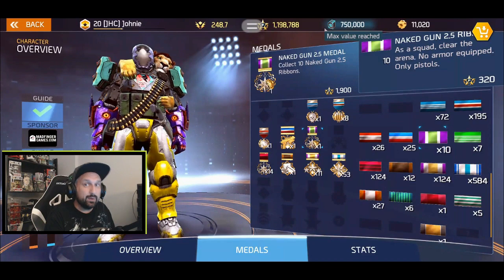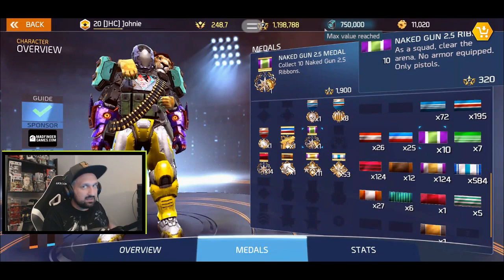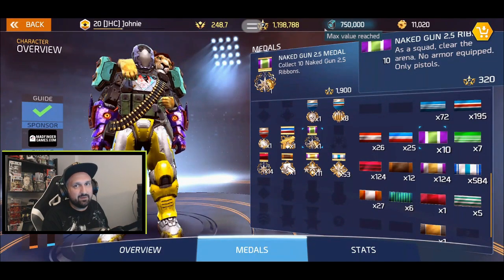Naked Gun 2.5: again as a squad you have to clear the arena with no armor equipped, only pistols. You should do that one in bronze arena. If you try in silver arena you might achieve it but it's gonna be painful — you're gonna die a lot.